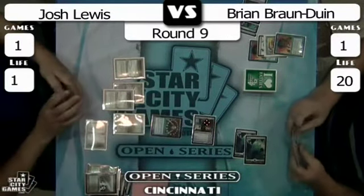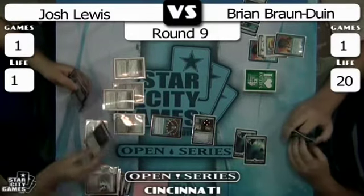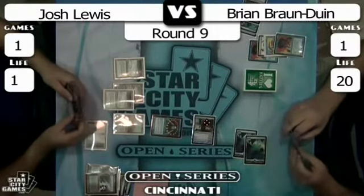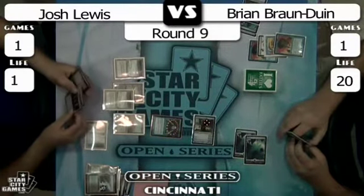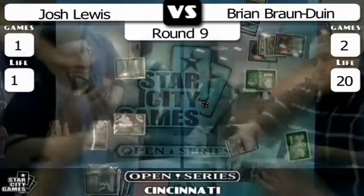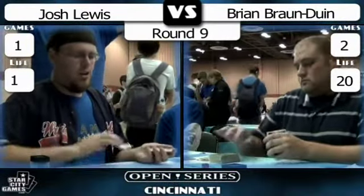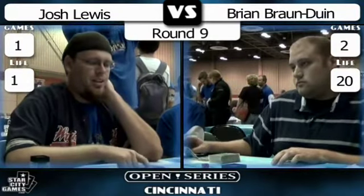Brainstorm! That's a good one — anything can happen. What are we going to find? Mystic, land, Mystic. I don't think that's going to do it; you can't fetch the fetch land. Mystic finding Batterskull isn't going to be fast enough. That's it. Brian Braun-Duin wins. Squire is through to the Top 16 — at least. It could be the Top 8.